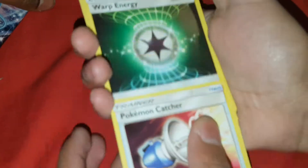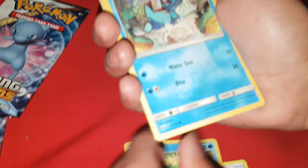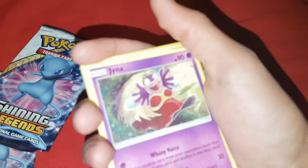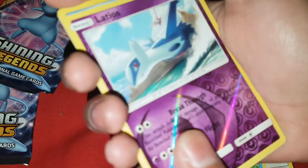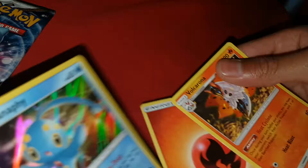You'll pull a good card from every pack. We start off with a Pokemon Catcher, Warp Energy, Beauty Soul, Totodile, Torkoal, Pikachu, Jynx. Latios reverse hollow was a nice card, and a Manaphy hollow. Good card. Yeah, and a Volcana.